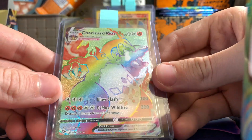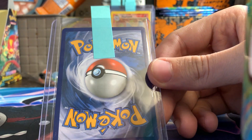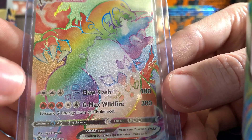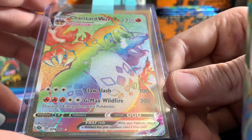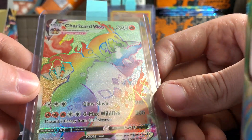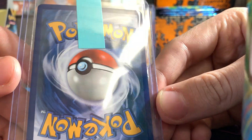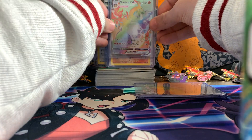Next up, the Charizard VMAX Rainbow. There's nothing wrong with this card — you saw me pull it on camera like a month ago. There's really nothing that would make me think this wouldn't get a ten. The only issue is the centering — it looks more left than right. The bar on the right is a little bit thicker. Can't really tell top to bottom because it is very hard to tell with all the rainbow. Assuming top and bottom are fine, I think they'll let the left-right slide since I saw a PSA 10 on eBay that looked similar in centering.